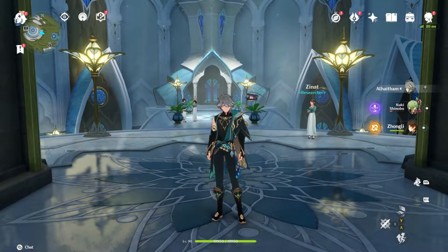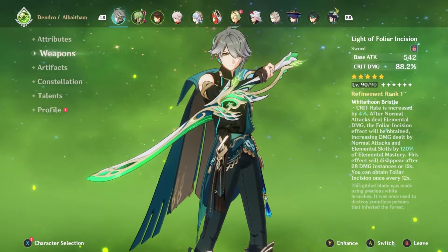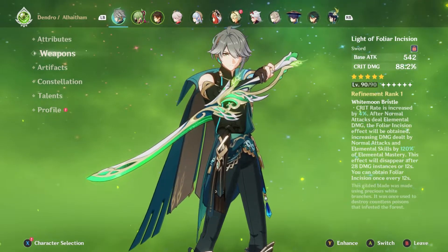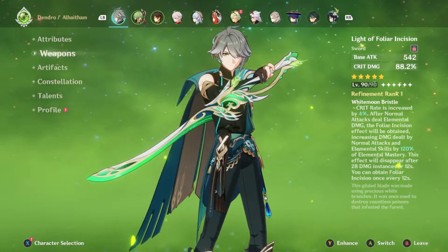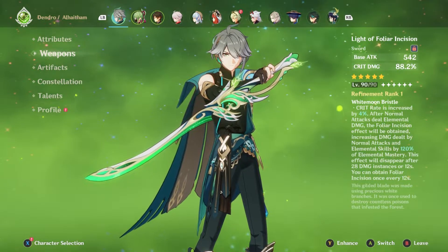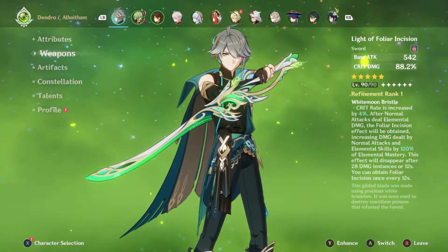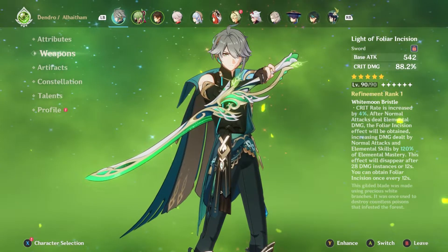Let's go ahead and get to the actual main content. Let's start talking about what is more worth it: his Constellation 1 or his weapon. We're going to start with his weapon because this is the easier of the two to explain. The sword is the Light of Foliar Incision — Al-Haitham's signature sword. It has a base attack of 542, which is very average, and crit damage of 88%, which is very high, up there with the Redhorn Stonethresher and the Aqua Simulacra.